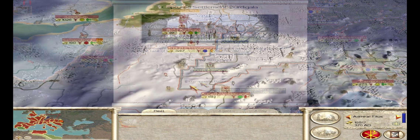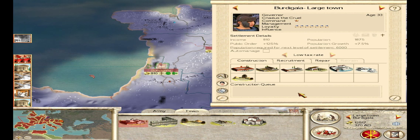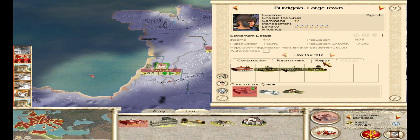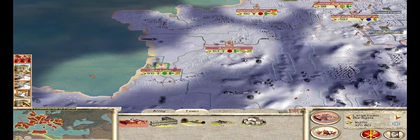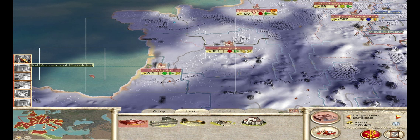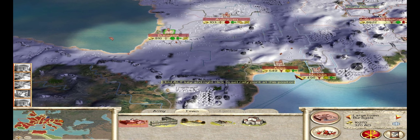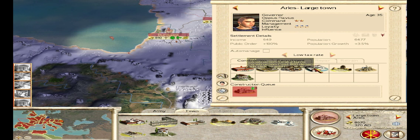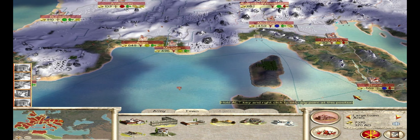I'm going to exterminate this populace where we took that city back, so that'll give us a little bit of extra spending money. We're going to immediately build a port, a sewer, and a trader to try and get this city up to par as far as making money and being profitable. We're the strongest faction, which surprises me because I don't really seem all that strong right now, but we are slowly improving our situation.